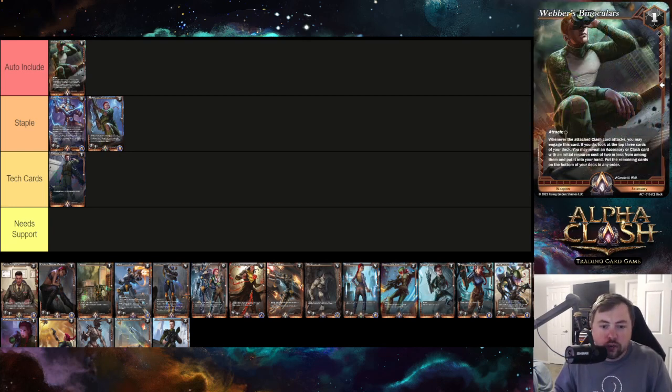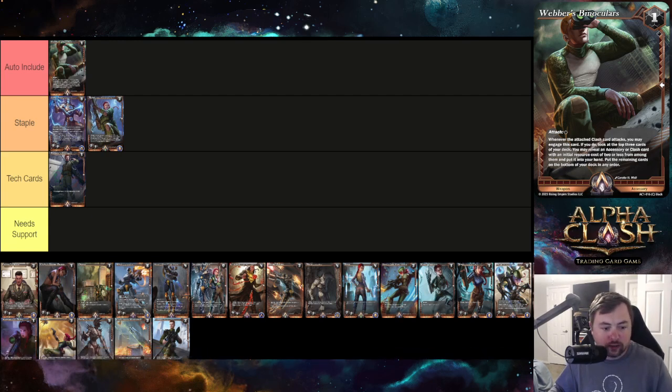Weber's Binoculars costs one to attach. When the attached clash card attacks, you may engage this card; if you do, reveal the top three cards of your deck and put an accessory or clash card with an initial resource cost of two or less into your hand, putting the remaining cards at the bottom of your deck. This lets you grab your weapons faster — a key part of Moxie's strategy — and is definitely an auto include, minimum two to three copies.